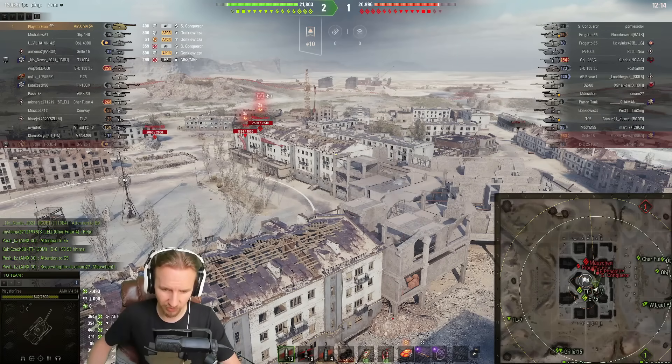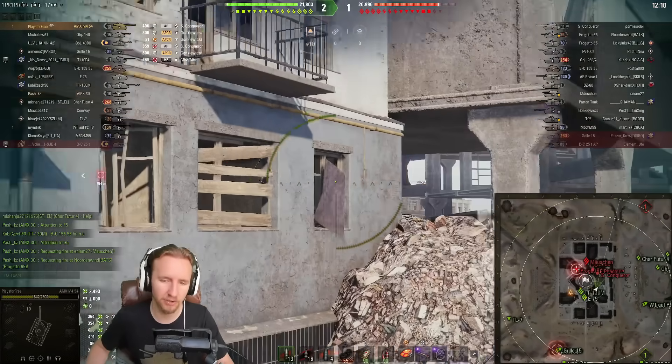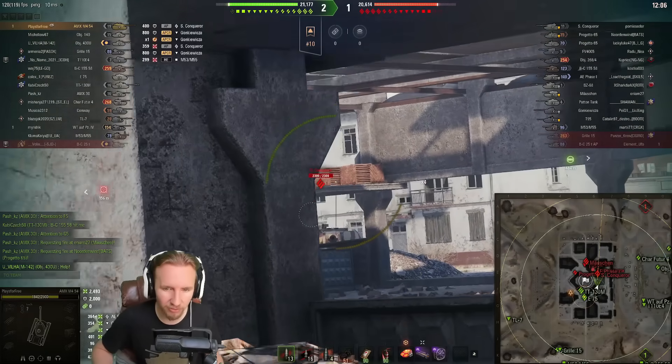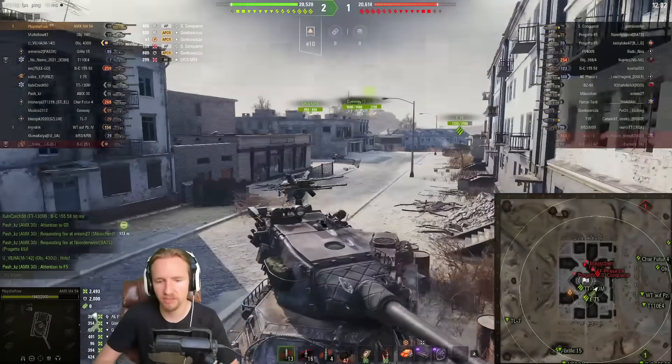If you're privileged enough to fire gold rounds — which costs four times as much on this vehicle — then you've got 315 pen. Although 315 pen is not really that much more when it's APCR compared to the 270 on the standard rounds.